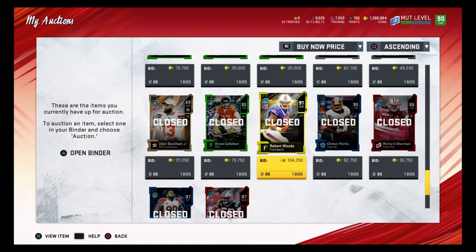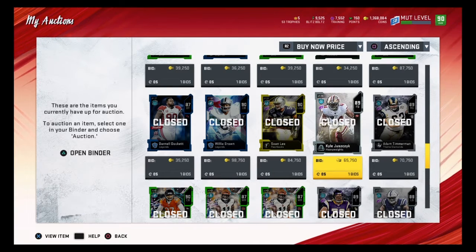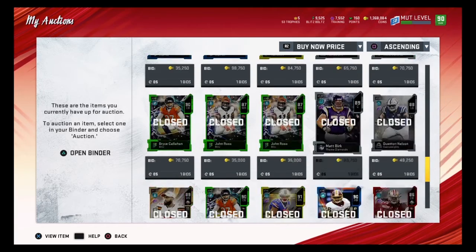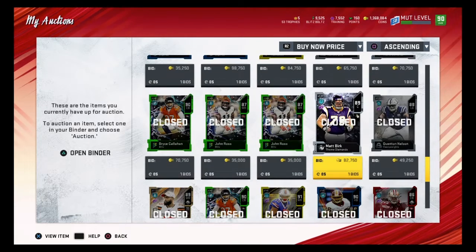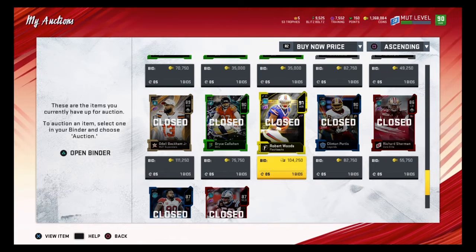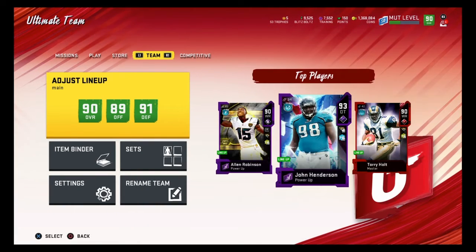Here we go — I pulled 91 Robert Woods from that pack. I also think I pulled one of the heavyweights, either Quentin Nelson or Jacuzzi, can't remember which one. They were all right. Robert Woods I was actually surprised by because he's a fairly new flashback, so I quickly sold him and got some coins from that.